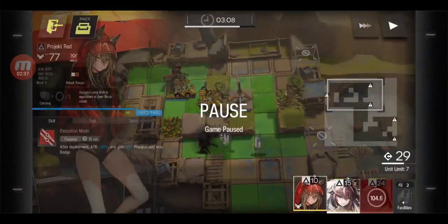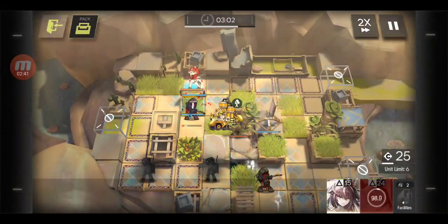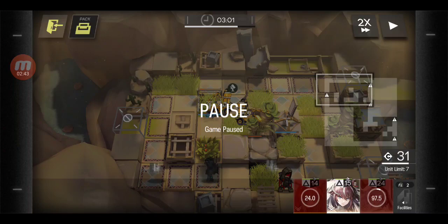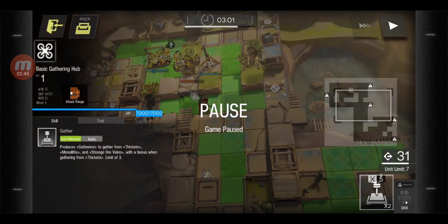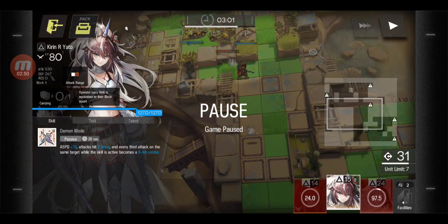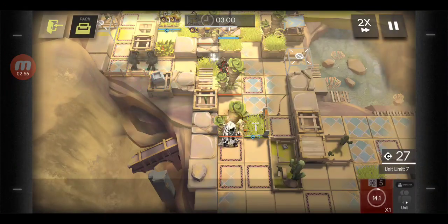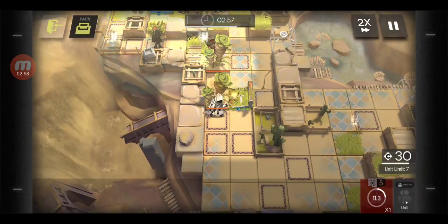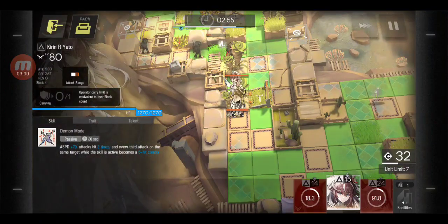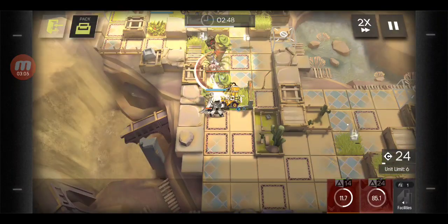You don't need maximum yield, you just need enough. I hate all those things gathered right there. Next up, as you can see there are two tiles that are not occupied, so you can plop it right there to milk out those trees. You can also put this here too — never mind, that's not hitting the thing at all.